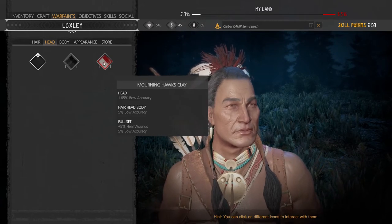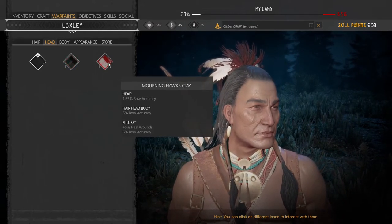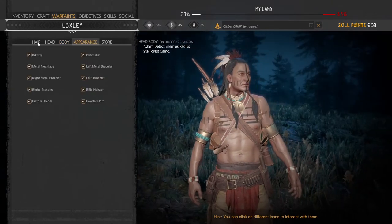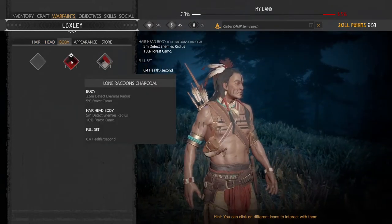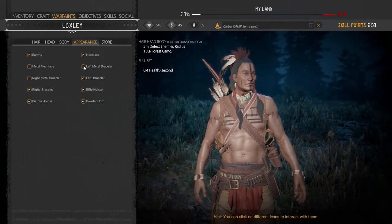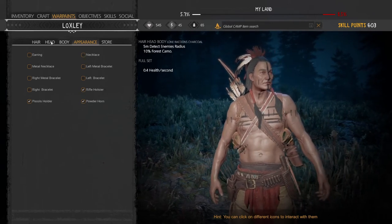This set is more based on attacking — bow accuracy and healing wounds. I'll mostly be doing close-quarter kills, so I don't care much for bow accuracy at this time. I'll focus on camo. I'll go for head, body, appearance, and hair, and make them all the lone raccoon charcoal set. Just for realism, I'll remove the metal parts from my loadout as they would make too much noise — even bracelets would make too much noise when sneaking up on enemies.